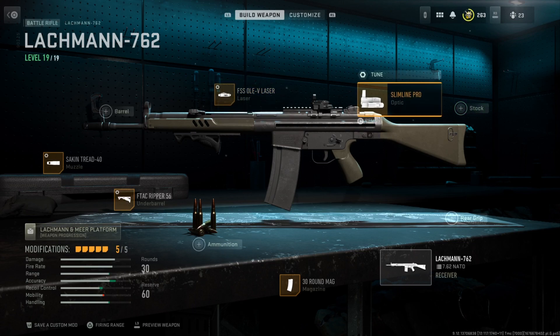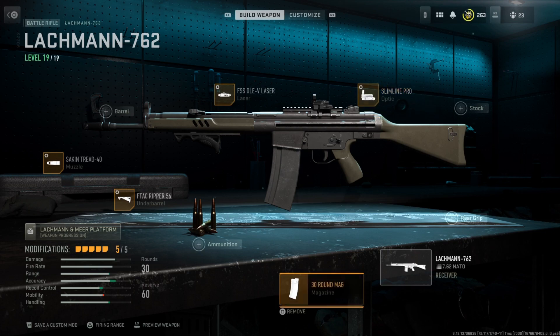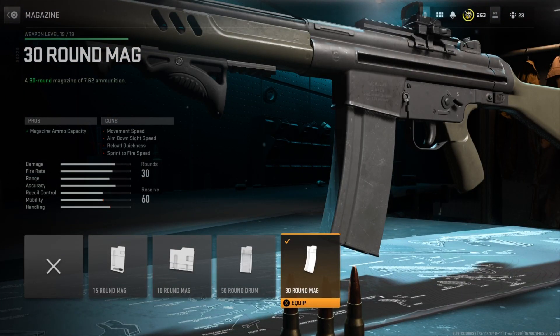The laser tuning is set at negative 0.32 on the left side, and the bottom side is at negative 27.97. For the optic tuning, I have the lesser at negative 2.32, and the bottom side is zoomed out all the way to max, so we get the least amount of visual recoil. And finally, since this is a full auto class setup, I'm running a 30-round mag.